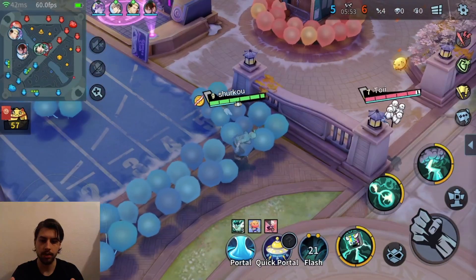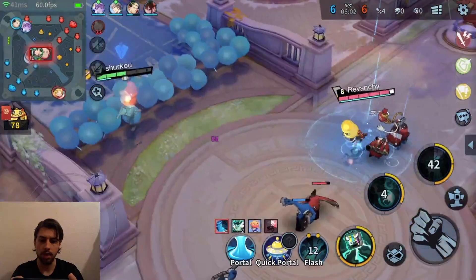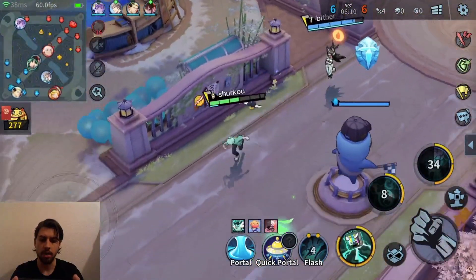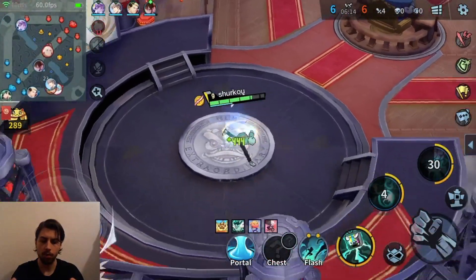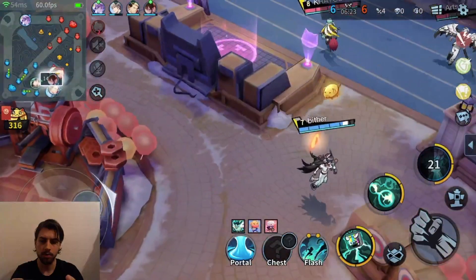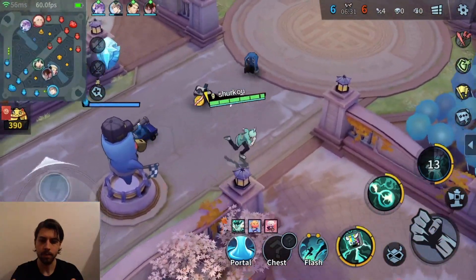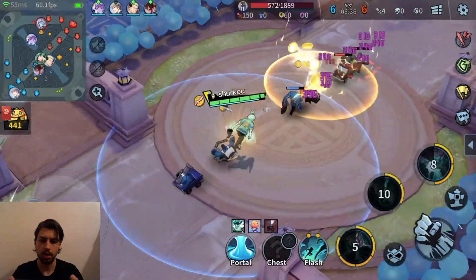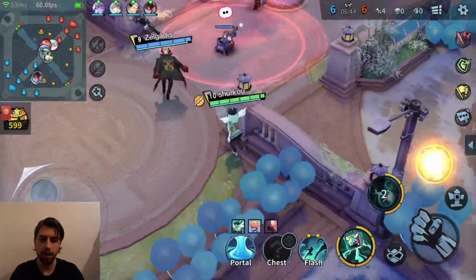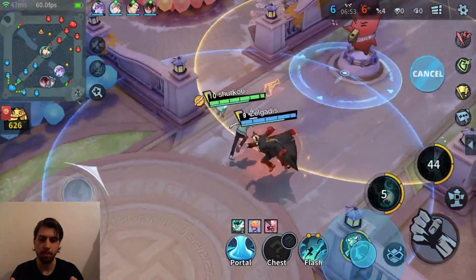I almost killed her — that is crazy, one more auto attack and she would have died. I didn't want to go too greedy so I'll use my quick teleport to rotate back to bot lane earlier. He just jumped away. Our top got the tower and we're even in towers — it's a pretty close game. I have my ult in five seconds. The Cicada I still don't know his abilities. I poked their whole team down with S2 — S2 is such a strong stun.